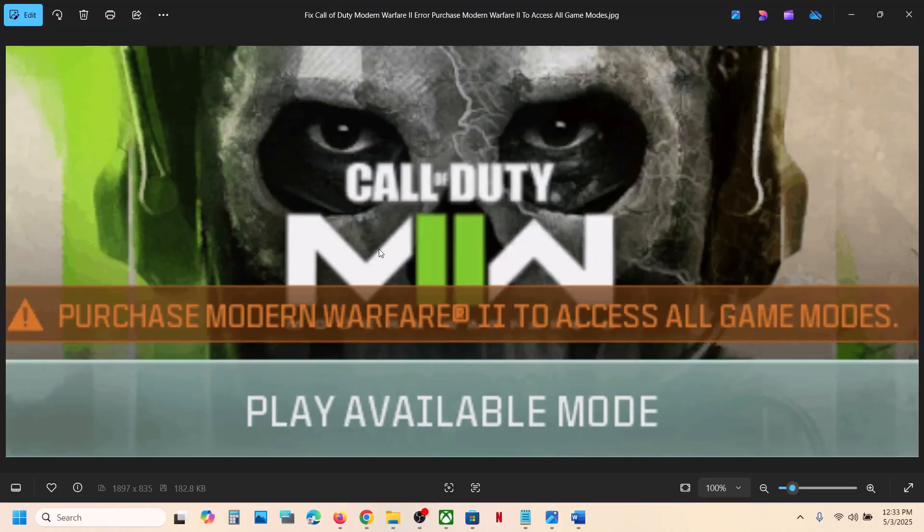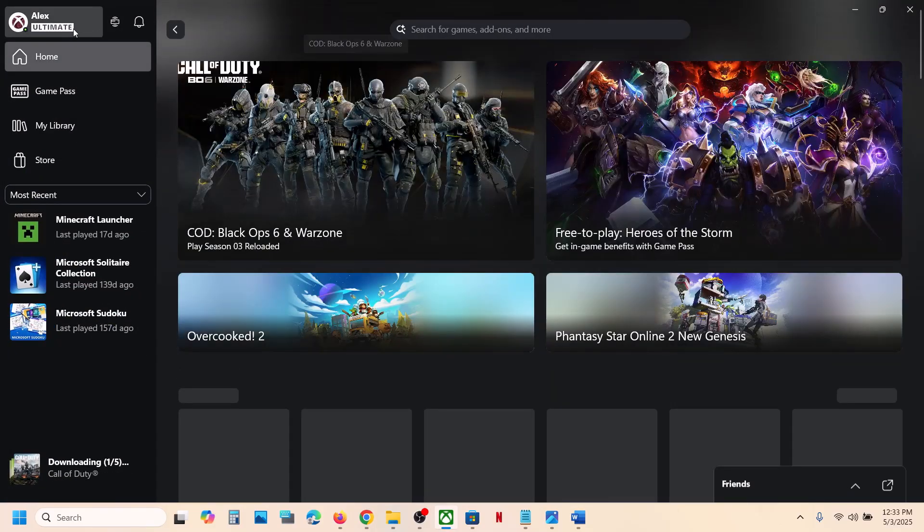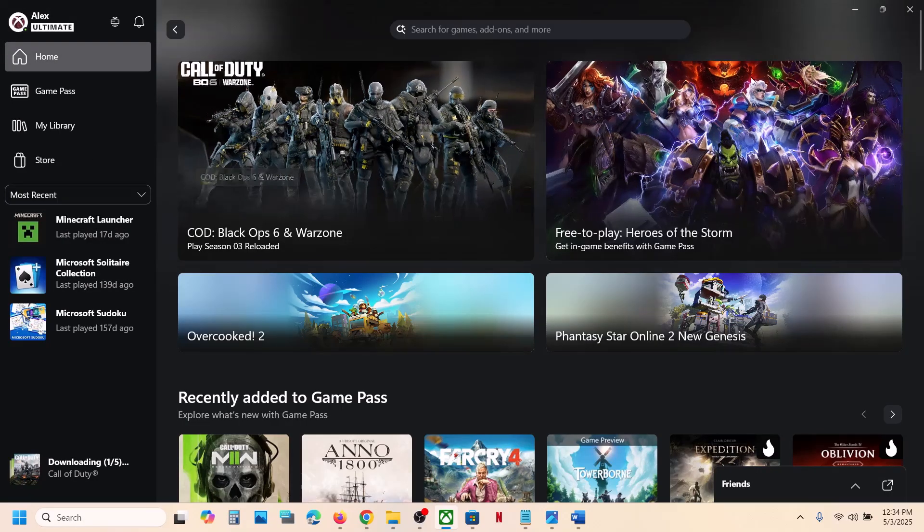Hello guys, welcome to my channel. Today in this video I'm going to show you how to fix this error. First of all, make sure that you have an active Game Pass subscription for Xbox app or Xbox console users. If you don't have an Ultimate subscription, you might not be able to play, so make sure that you have the subscription. Also make sure that you're logged in with the correct account.